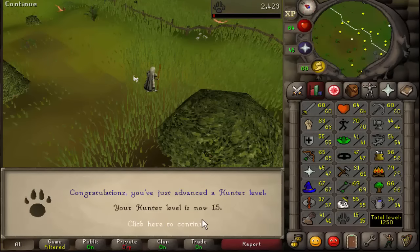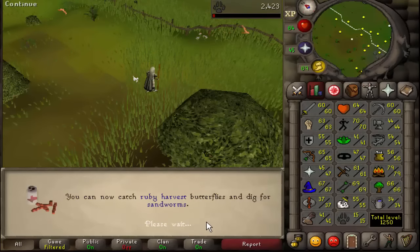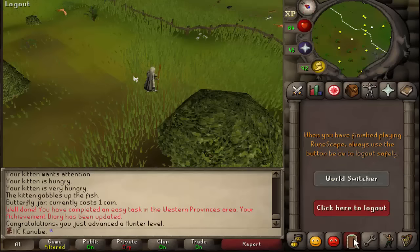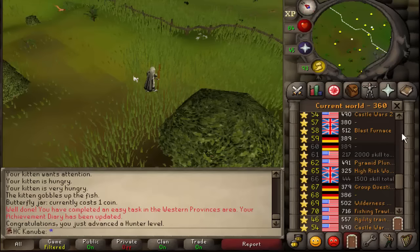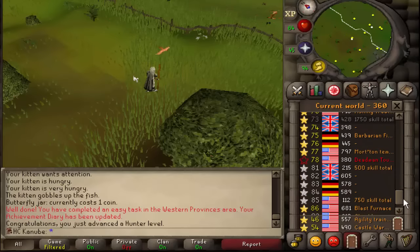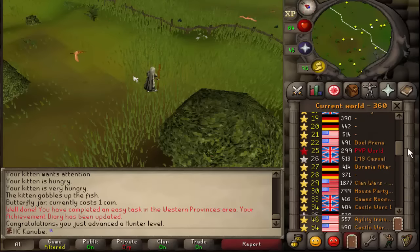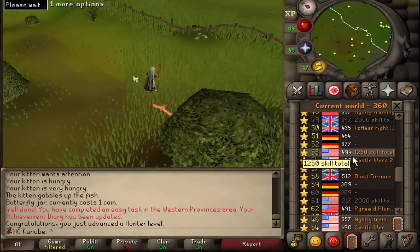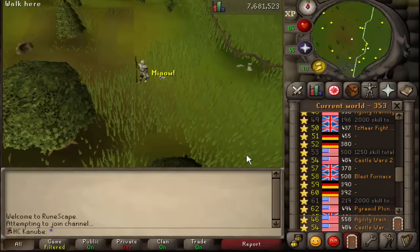1,250 total level! I've decided I'm going to start working on my hunter level so I can start collecting eclectic impling jars pretty soon. I'll probably get to around level 30 hunter tonight, do some more tomorrow. And I'll be able to use the 1,250 total world — there it is. Pretty dope, feels good!